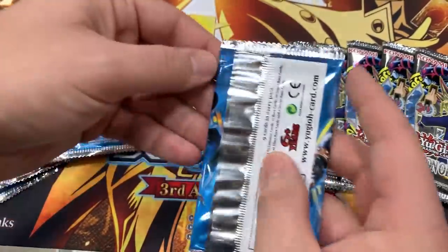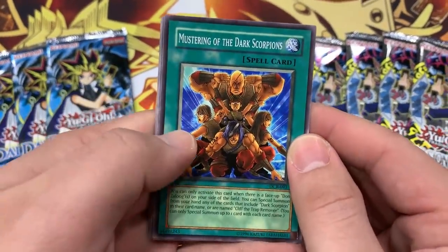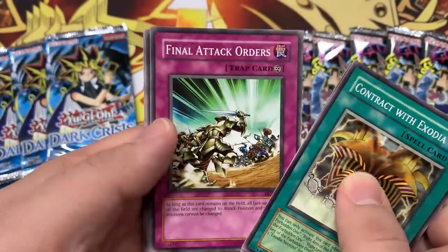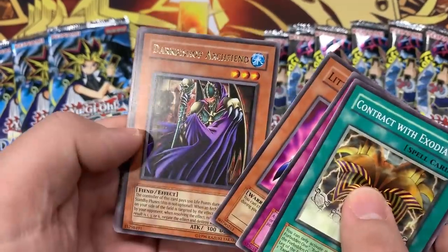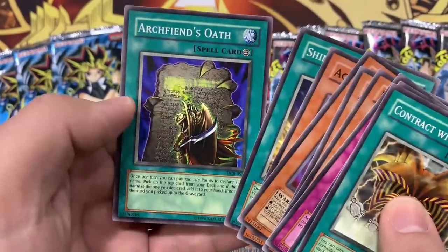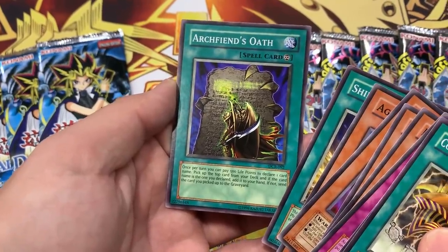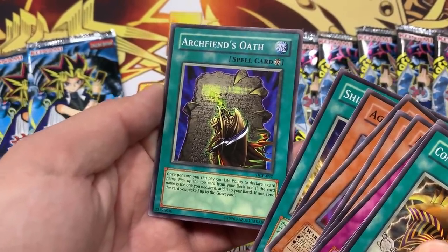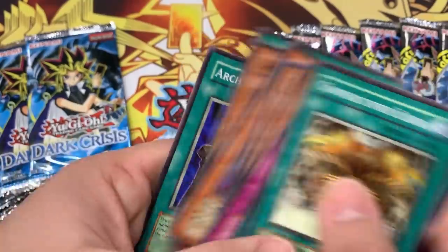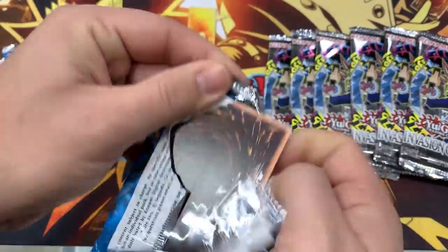We're hoping for two foils out of nine booster packs. I know these are classic packs and don't have the best ratio for pulling foils, but we're going to make it happen. Mustering of the Dark Scorpions, Contract with Exodia — love that picture, that's a sign, I feel like we're going to make it happen. Final Attack Orders, Little Wingard, Dark Bishop. We got the Queen and the Bishop. Dark Scorpion Aguido, Shinato — that'd be a cool pull. Archfiend's Oath — I used to play around with that card a lot as a kid. Pay five hundred life points, declare a card name, pick up the top card of your deck, if it was that card add it to your hand, otherwise send it to the grave. I think I used it with Convulsion of Nature — flip your deck upside down. Wombo combos back in the old school classic days.